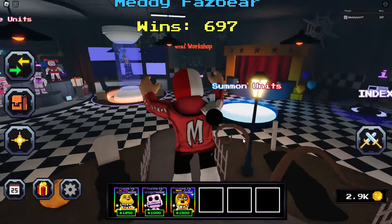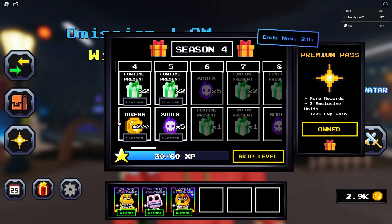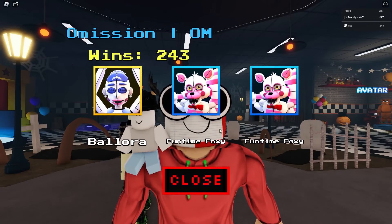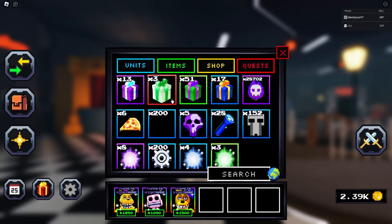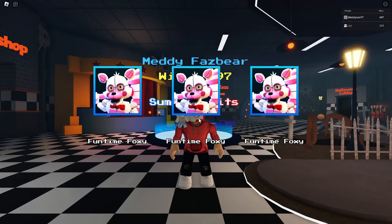We're just seeing which one's the best. I kind of already have an idea in my head, but I won't say it yet — I'll say it at the end. If we come to the wiki, you can see we have the exclusive, which was actually 0.5% to get Withered Bonnie. Then Phantom Balloon Boy at 0.25%, then Nightmare Bonnie at 0.25%, and the new Funtime one with Circus Baby, also 0.25%. I do have them all, so we will test them.